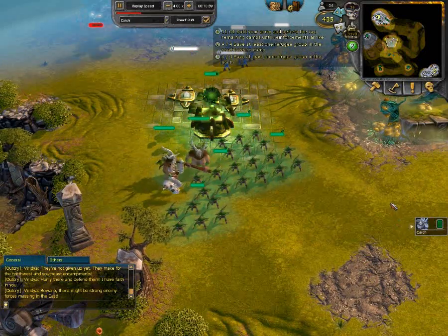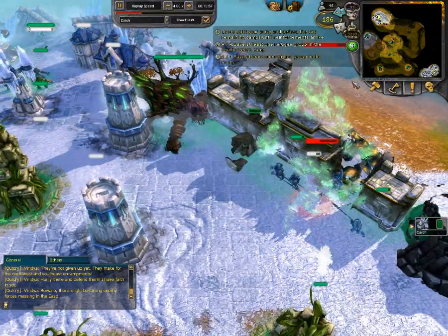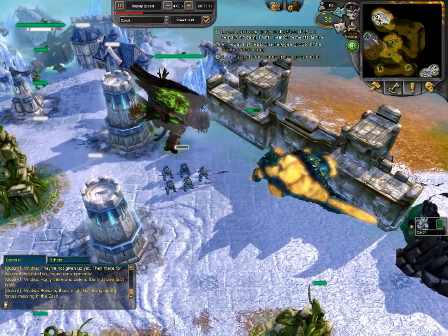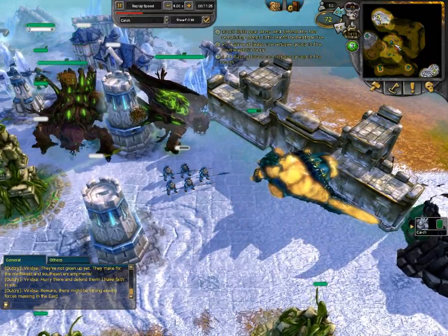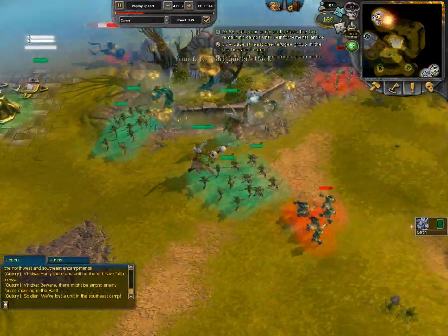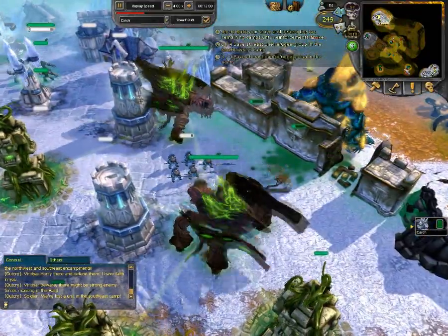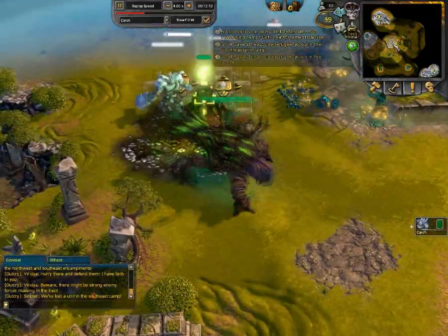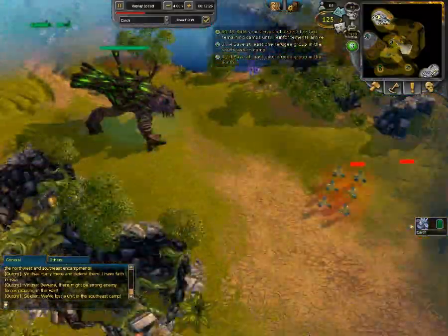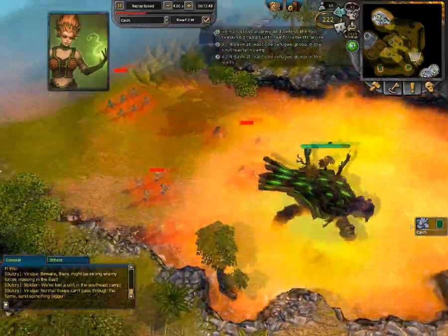I've built my third nature orb now, which lets me bring in Era 3 units — the razorleafs — in the north to defend against the twilight hulks that are coming in along with the devastators. Two razorleafs and three living towers in the north should be plenty to handle the next couple of waves. As soon as I get enough power, I'm going to build another razorleaf in the center of the map and send it down to the southeast encampment. That razorleaf plus a couple of towers is going to handle the defenses in the southeast encampment.